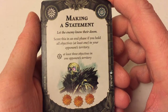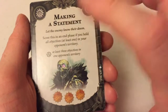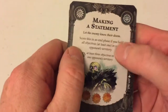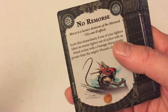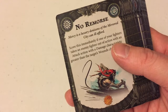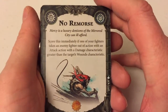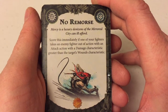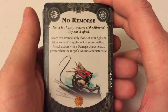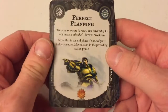Making a Statement — score this in the end phase if you hold all objectives, at least one, in your opponent's territory. Duardens are going to be going for objectives, but are they going for objectives in your opponent's territory? This is a generic card that anyone can use, but it kind of works with Duardens only to a certain extent, with their little legs. No Remorse — score this immediately if one of your fighters takes an enemy fighter out of action with a damage characteristic greater than the target's wounds characteristic. Kill them good — make sure they stay down.